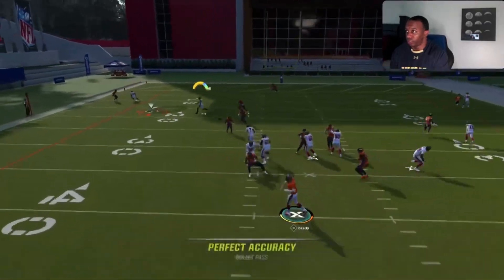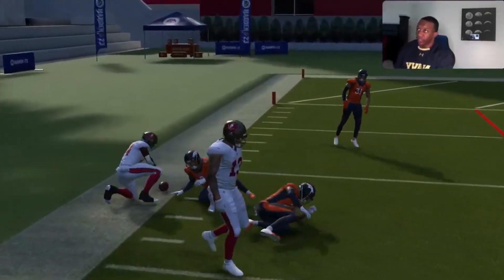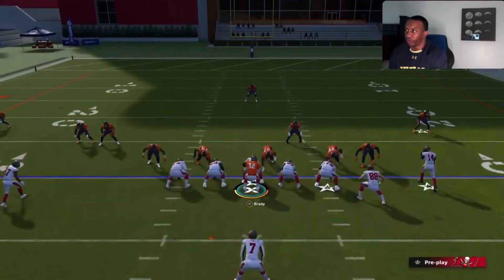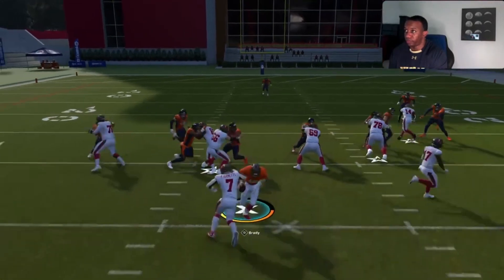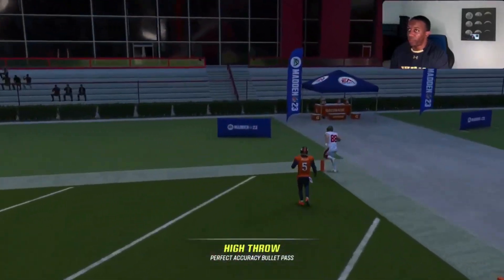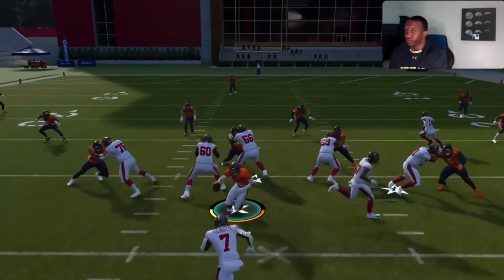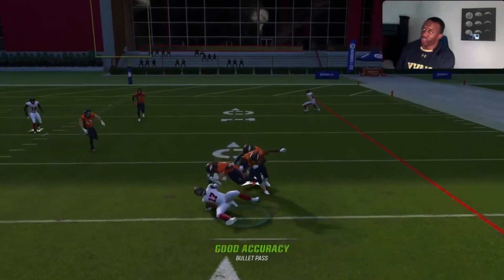Circle gets clear, you're going to hit that for easy yardage. Triangle on this wheel route gets pretty open. Or X over the top — high ball that, lead that. You see it gets open; triangle is clear if it's zone coverage as well. Clears out the zone, easy thing behind it, nice little check down, five yard gain.